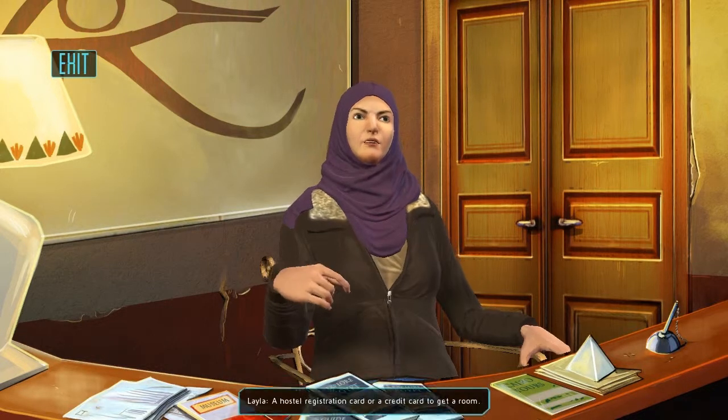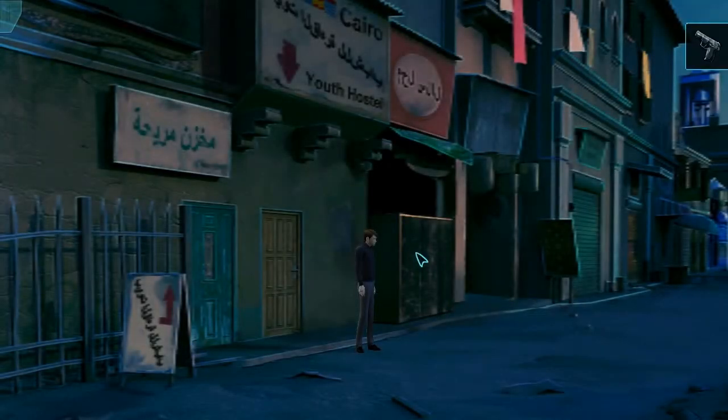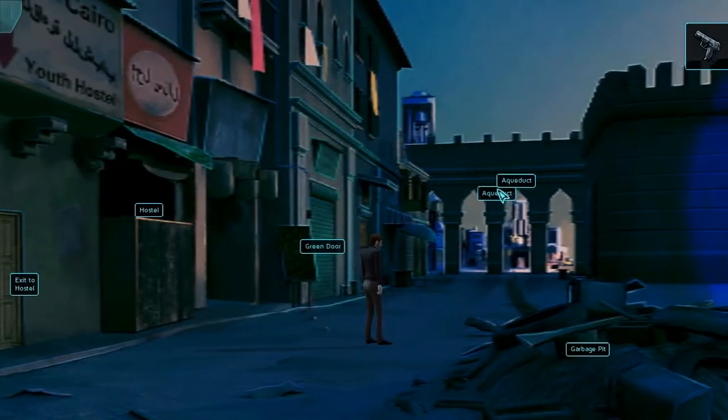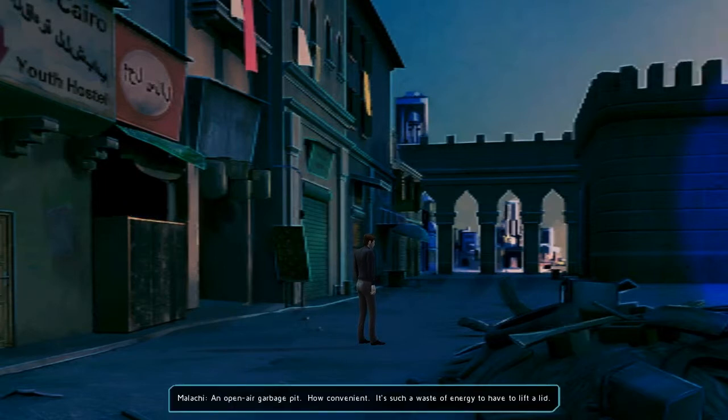What do you need to see? A hostel registration card or... Alright. Not sure what one of those would be. I don't know what's in that door - it looks like a Roman aqueduct, or an open air garden.